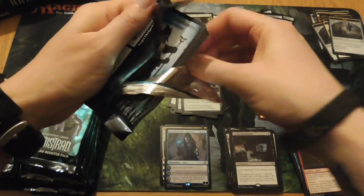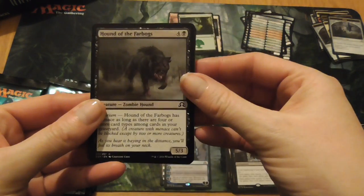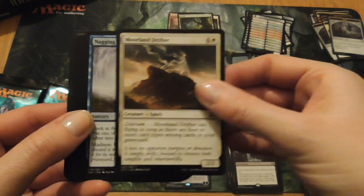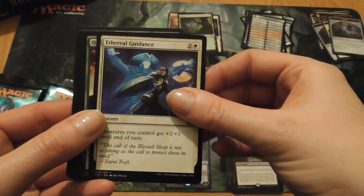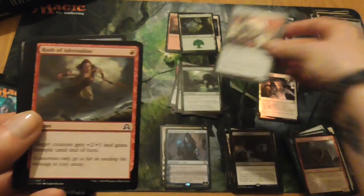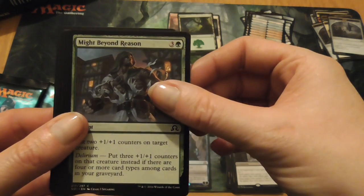That's the first bird-of-pack down, just a little bit more before we break. Hound of the Farbogs, Hound of the Farbogs, Moorland Drifter, Nabbing Thoughts, Throttle, Ethereal Guidance, Quilled Wolf, Rush of Adrenaline, Might Beyond Reason.